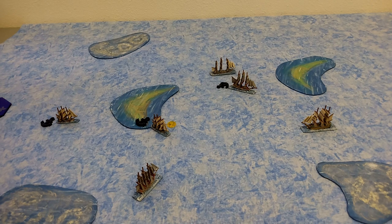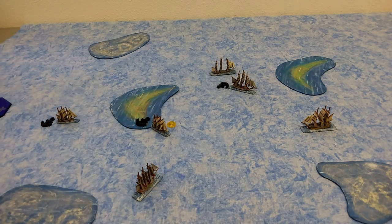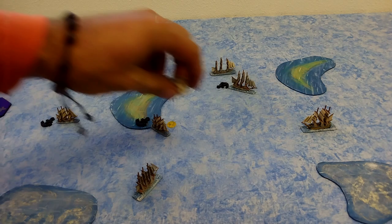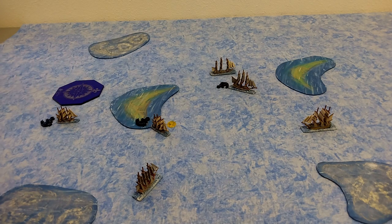Moving on to turn two. The British had initiative last turn — we reroll, and a six means the white fleet now has initiative. Anchor tokens come into play. First we try to move a damaged fifth-rater; the wind is still blowing to the west.